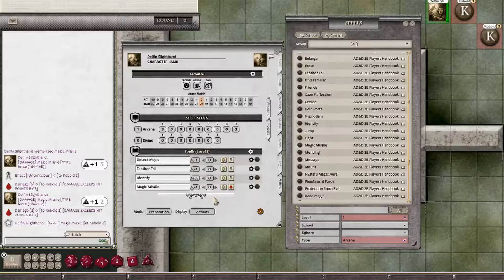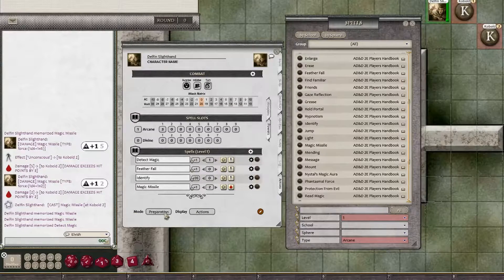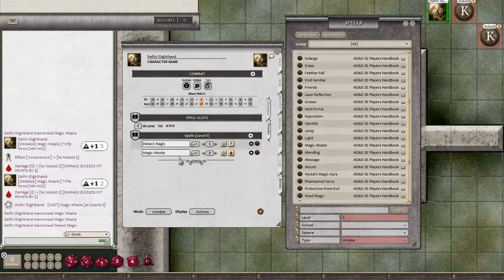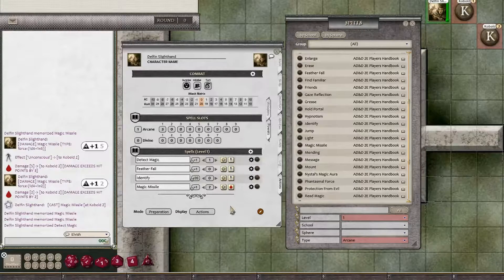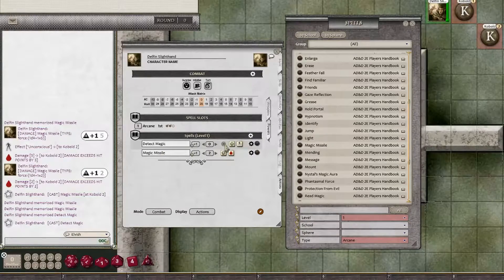If you have spells memorized — say two Magic Missiles and one Detect Magic — and you switch the mode from Preparation to Combat, it will only list the spells you have memorized. You'll also see a small box showing your memorized slots: two there, one there. To see all spells in your book, switch to Standard mode. If you're in Combat mode and you cast the last slot of a spell, you'll get a prompt to hide that spell from the combat list. Click the X to remove it from the list.